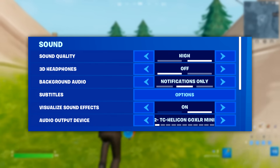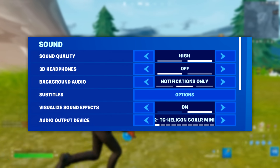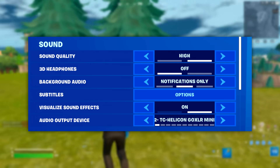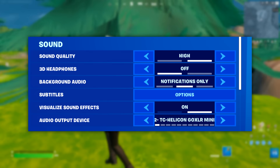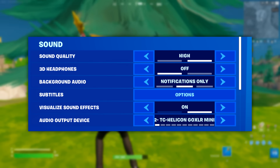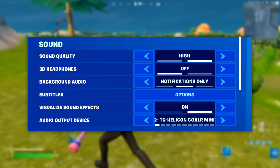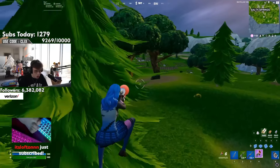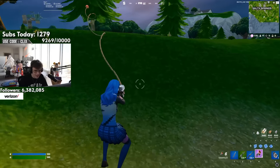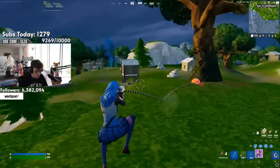For sound, I recommend using High Quality if you've got a decent modern headset — you'll notice straight away how much better and clearer the sound is over the Low option. Do keep in mind that Low quality will give you a slight FPS boost over High. Also make sure to use the Visualise Sound Effects option — every pro uses it as it points you to the direction of nearby gunshots, grenades, vehicles, heals, footsteps, chests, and way more.